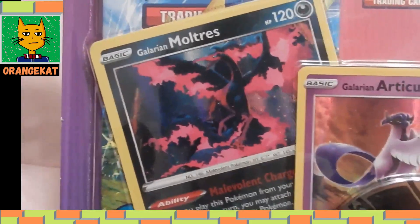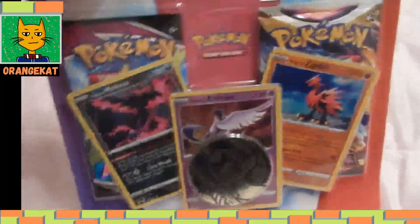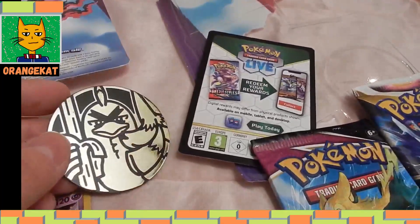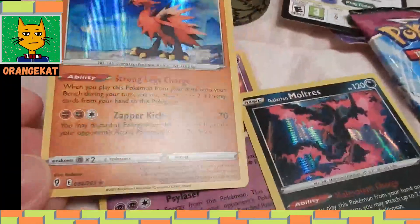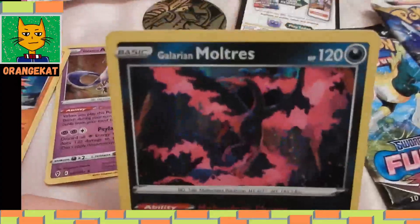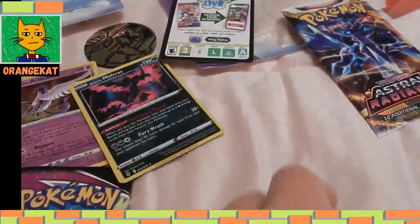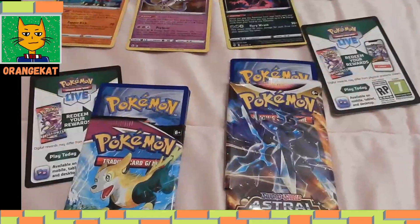Here you can see it up close. Each pack contains a foil card, a Pokemon coin, and two booster packs. On the back side, after opening it: the Farfetch'd coin and a code for the online game, Galarian Zapdos, Galarian Articuno and Galarian Moltres — three foil cards and two booster packs, Fusion Strike and Astral Radiance, plus a code you can redeem online which will give you different cards than in the booster packs.